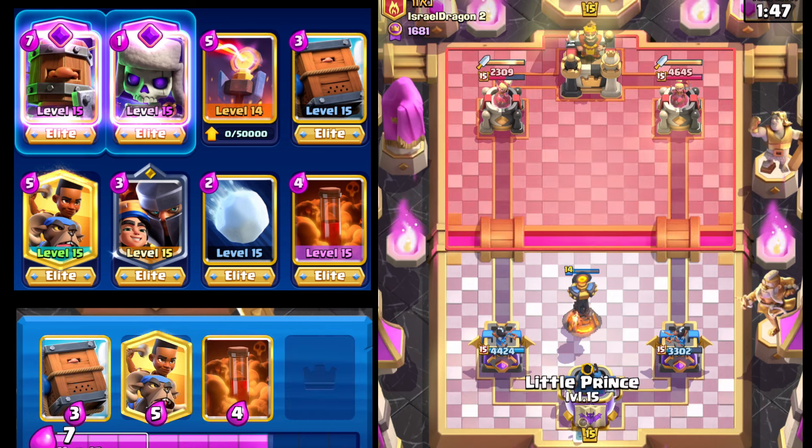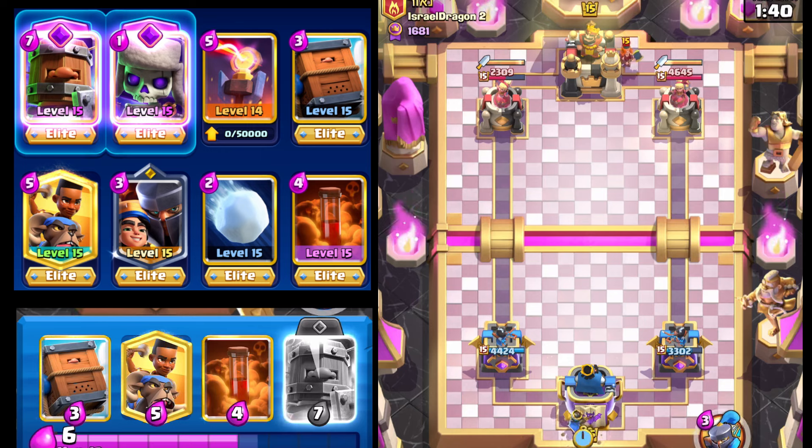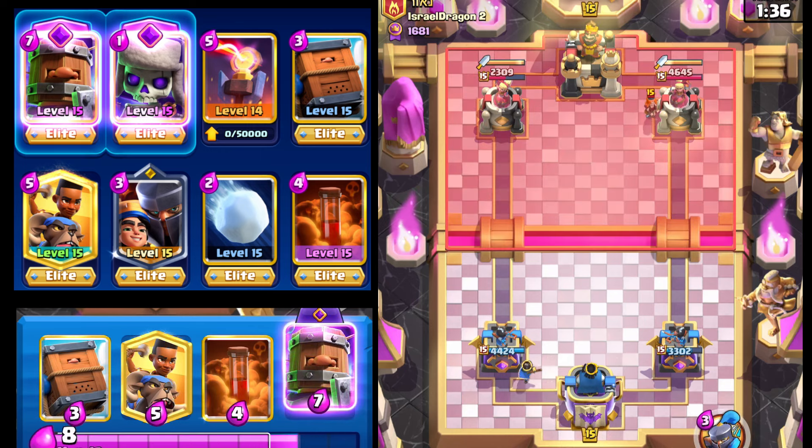We're gonna go with Little Prince here in the back once we hit 10 Elixir. He goes Valkyrie again, so he's got Valkyrie and Mega Knight. I feel like most people don't run Valkyrie and Mega Knight in the same deck, but that could just be me.